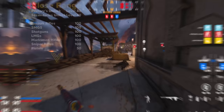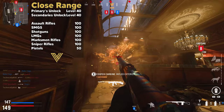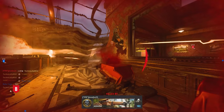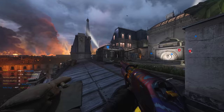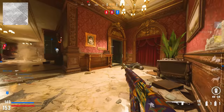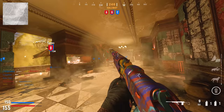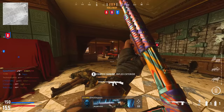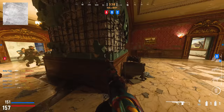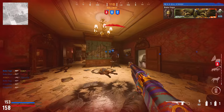Close range kills require you to be anywhere from 0 to 10 meters away from the enemy you kill. Shipment is by far the best map for this since 90% of kills there are close range. This can be difficult with snipers or some other guns, but as long as you're forcing yourself to get up close and personal, you'll hammer out these kills extremely fast.